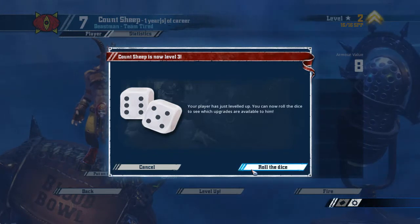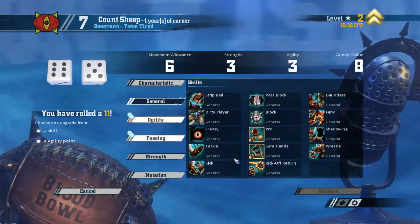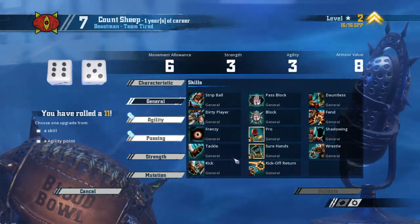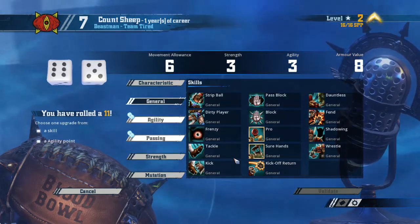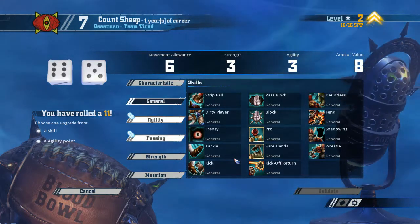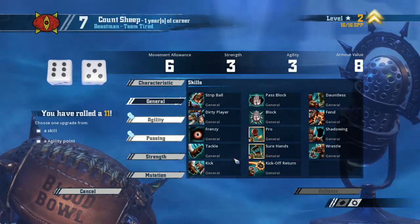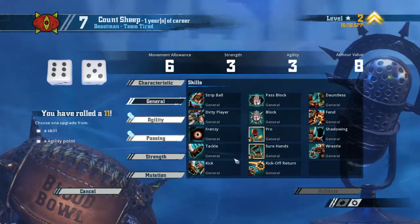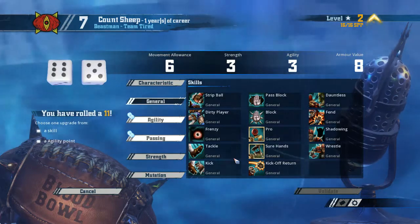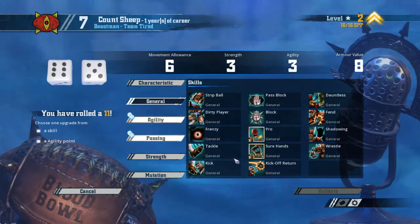Let's level up Count Sheep. As you've probably heard, you know what I was going to pick — but then I roll an 11 and can get Agility! Well, that's nice but also a bit unfortunate. Agility on a Beastman is really really good because then you can use them for ball carrying. But it's unfortunate that we already have Mighty Blow built for this guy. Can I really turn down an Agility roll? It's really good — you roughly half your chances of dropping the ball on a pickup or failing a dodge.